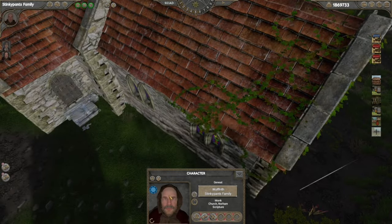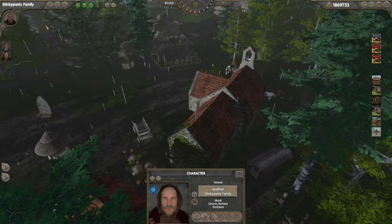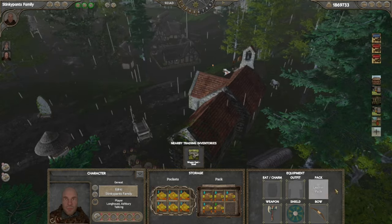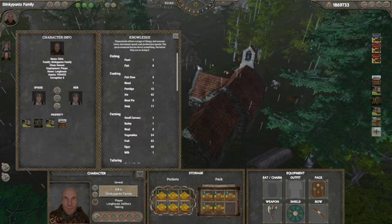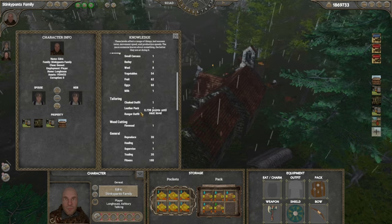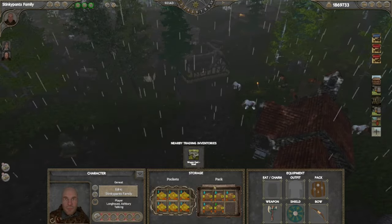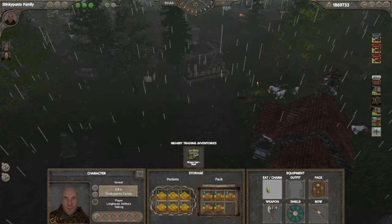Up in the top left you see your main character's picture. Click it and you get all this information: your spouse, your heir, all your different skill points — something I touched on in the previous video. We'll go over skill points here in just a moment. It also shows your pockets, and in my case I have a backpack with food, plus your equipment.